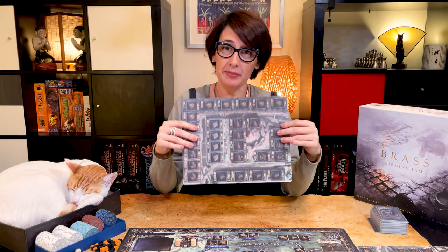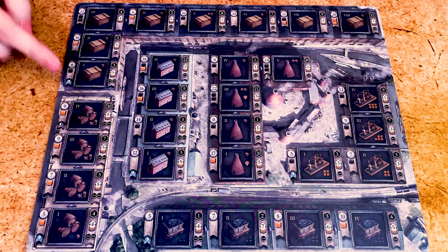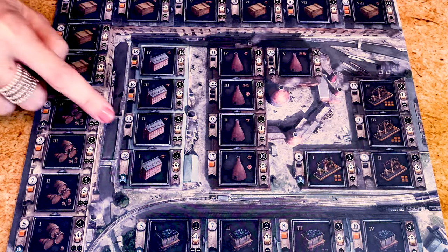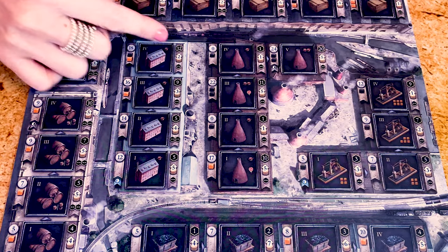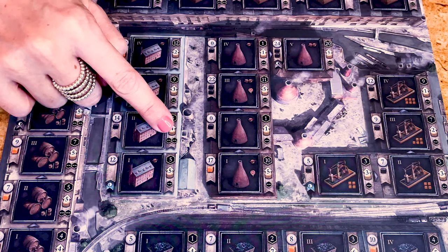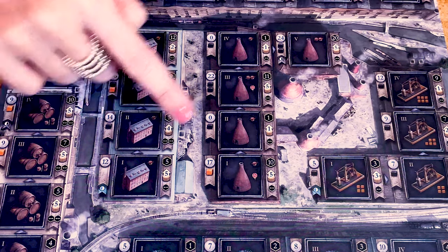Now each player takes one player mat. These show all the buildings you can build in the game. On the left side of each building is the cost to place it on the main board. Most buildings cost money and some of them also require coal or iron. On the right side of each building, you can see the building benefits once it's flipped: the added income, the points scored at the end of each era, and some buildings also allow you to score if you link to them.